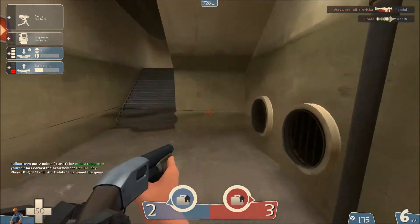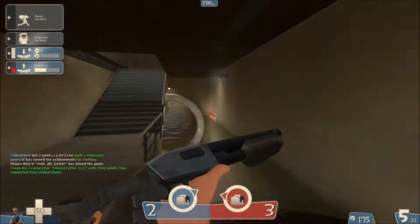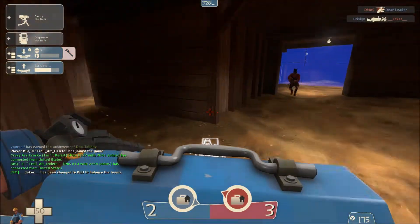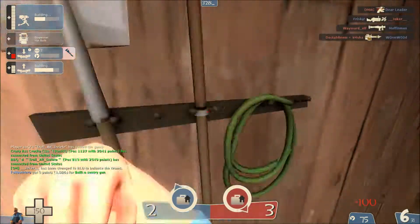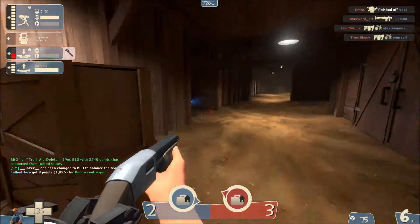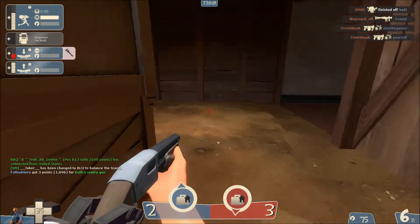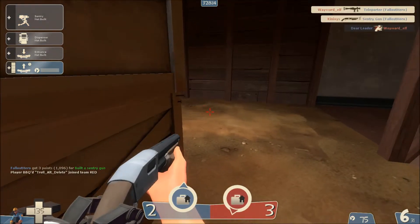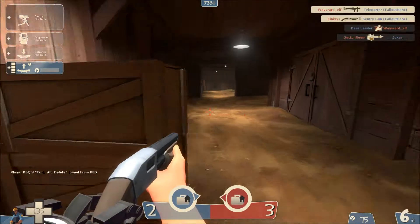This is actually a really good place to set up a teleporter, because it's in their base, but not so deep in their base. Actually, this is a much better place to set up a teleporter right there. So let's run around here, go this way, and we'll kind of just set up shop and hide here. Okay, so that teleporter's dead, my sentry's dead, and I'm kind of stuck here.